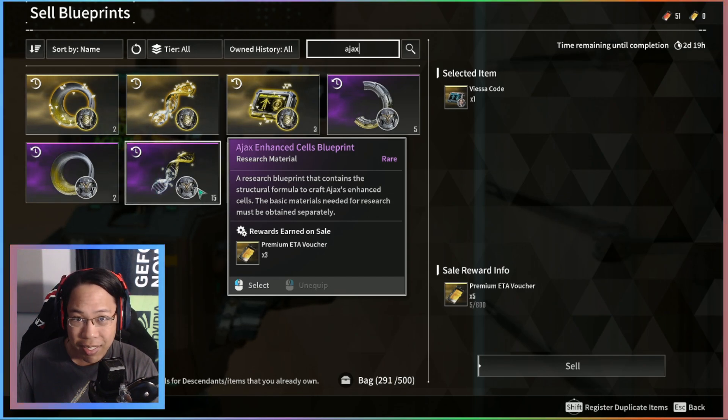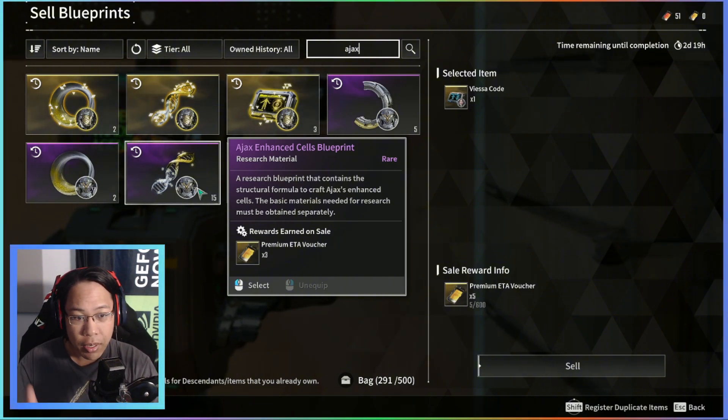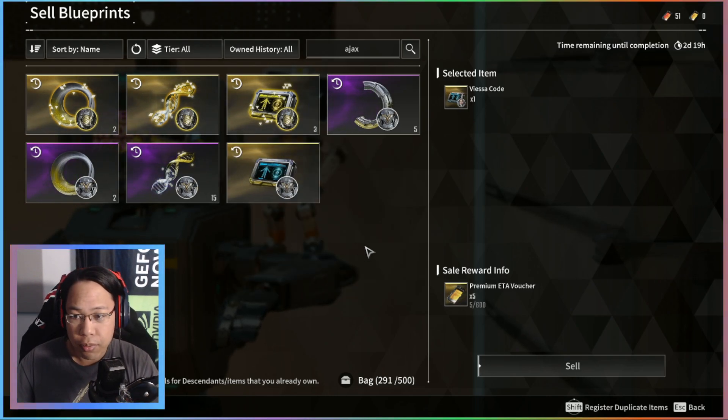This one was very easy to get, so it's a 3. You can see how based on the percentage drop rate, that's how much rarity or value you get for these Eta vouchers.